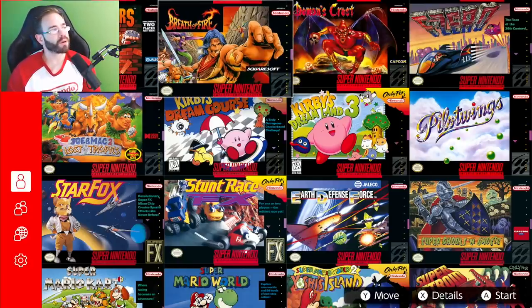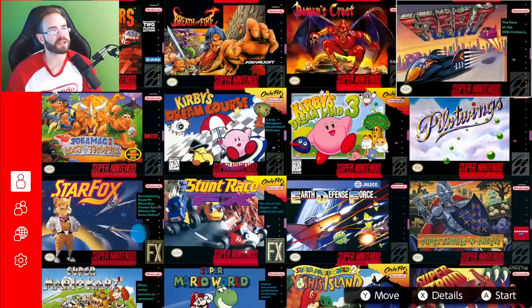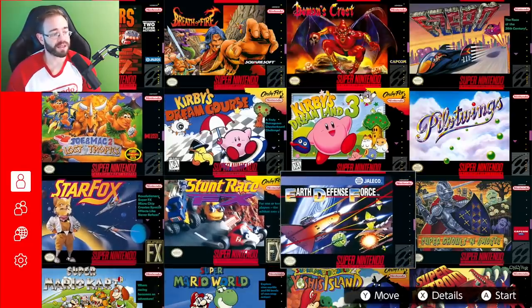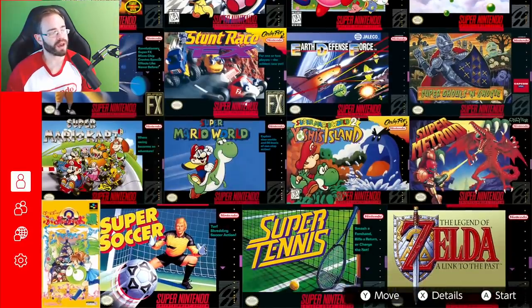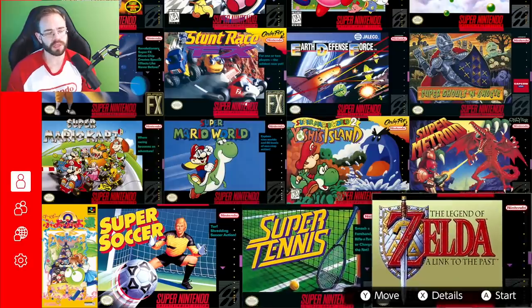Looking over all the games, we have: Brawl Brothers, Breath of Fire, Demons Crest, F-Zero, Pilot Wings, Kirby's Dream Land 3, Kirby's Dream Course, Joe & Mac 2, Star Fox, Stunt Race FX, Earth Defense Force, Super Ghouls 'n Ghosts, Super Metroid, Yoshi's Island, Super Mario World, Mario Kart, Puyo Puyo, Super Soccer, Super Tennis, and of course Zelda: A Link to the Past.